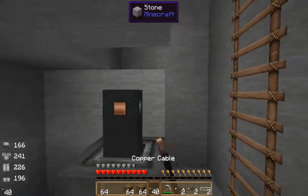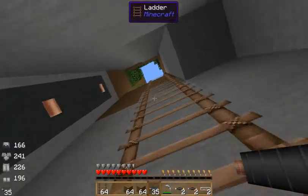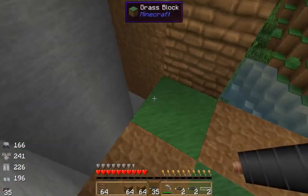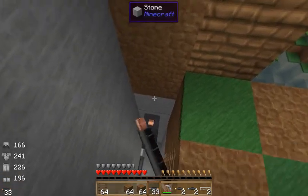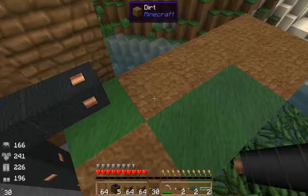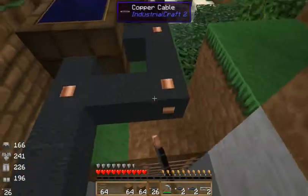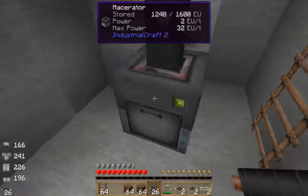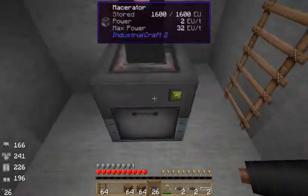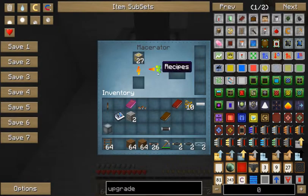Let's get this thing powered and set up. We're going to put that there and go along this wall. Let's get our low voltage solar array to power this thing up. As we can see, it is on now with the little green light and the smoke. If we look at it, it will say it has 1600 out of 1600 EU stored. And here it is — it's crushing away, extracting the gold, and it's going to give us two crushed gold ore which we can then throw in a furnace.